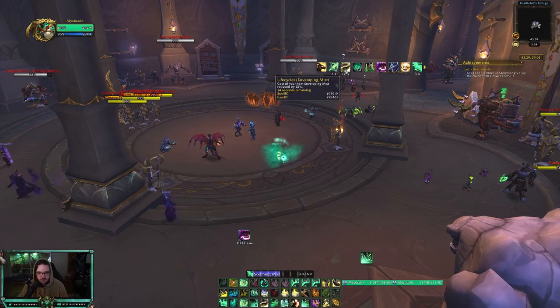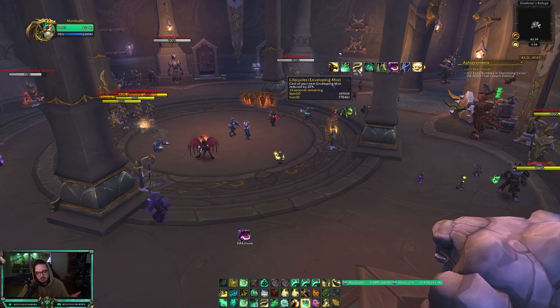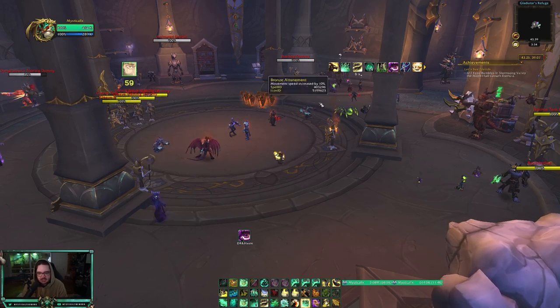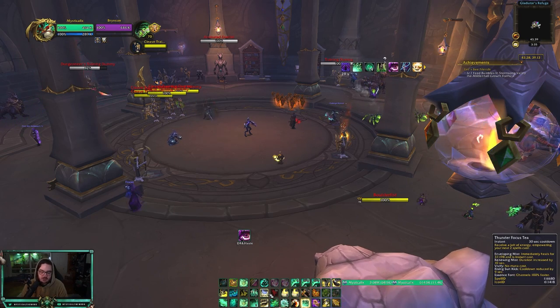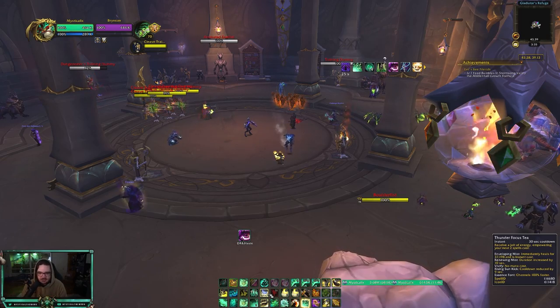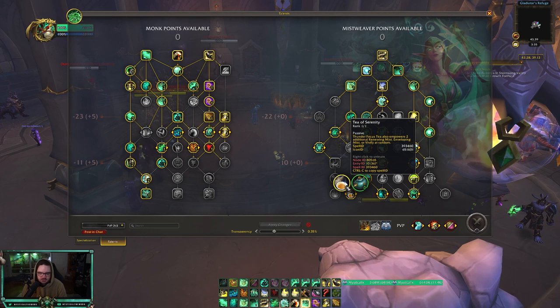You keep the Vivacious Vivification buff even if you cancel Soothing Mist, which is why I like it so much — you're not forced into channeling Soothing Mist, you can use your instant healing. One more ability I want to talk about is Thunder Focus Tea, which makes your Vivify cost no mana — flat out, costs no mana — and also makes your Enveloping Mist instant if you use it for Enveloping Mist.